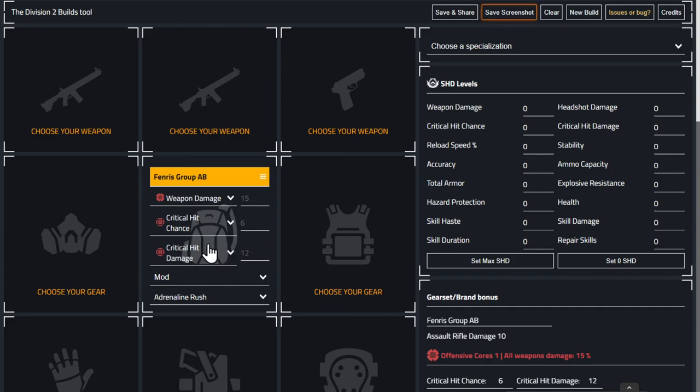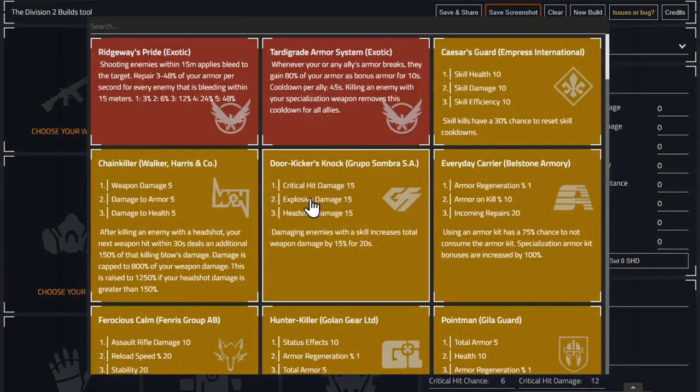Two pieces gives you about five build options. The Memento backpack is really good but you don't want three people in a group all running it. We'll build this one as up-close and personal, and then we can change the talents if you want to play further away. So we'll go with the Fenris backpack and then the chest piece.